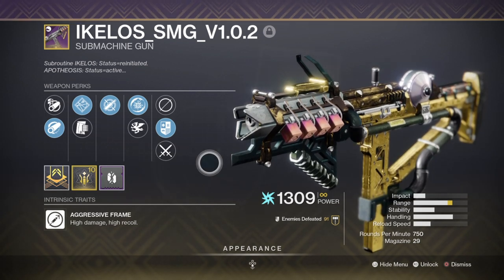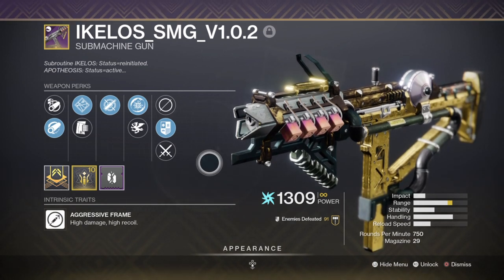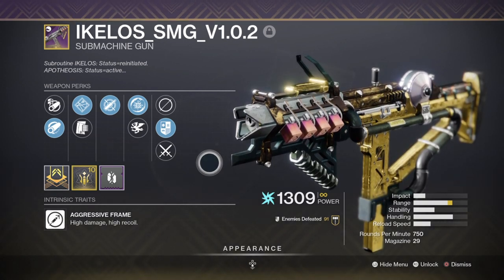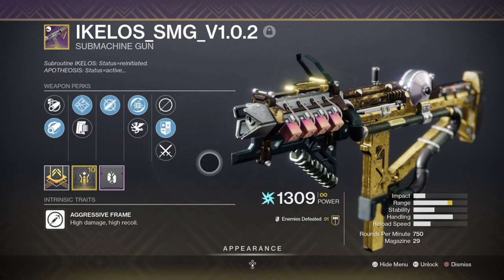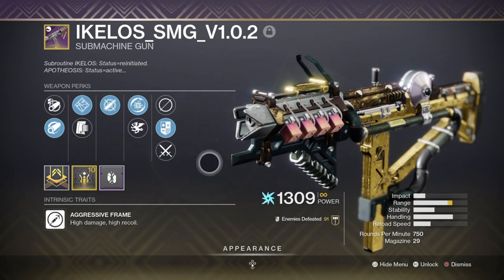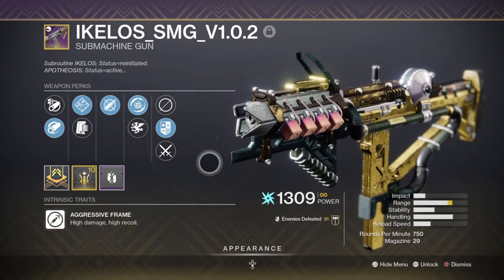I also found that Disruption Break is very handy for allowing me to use my grenade launcher with even greater effects. Destroying a shield with my secondary will weaken said enemy and increase kinetic weapon damage by 50%, but only for a few seconds. The grenade launcher paired with this makes it a perfect combo to use.